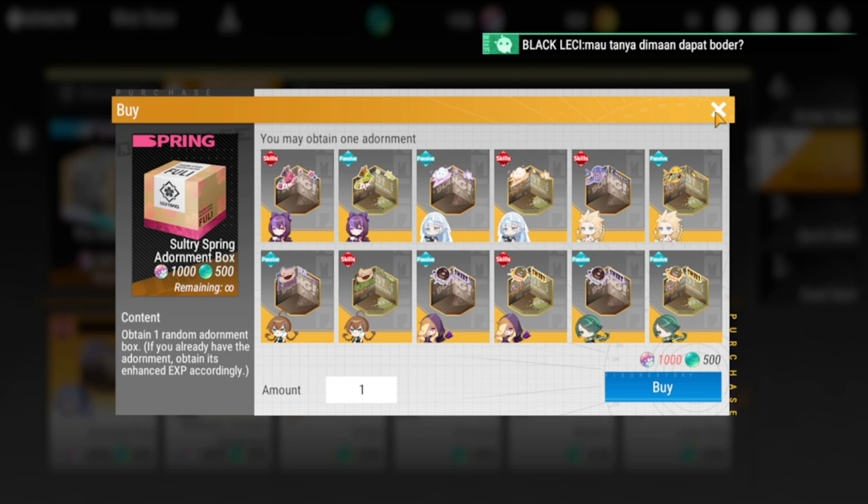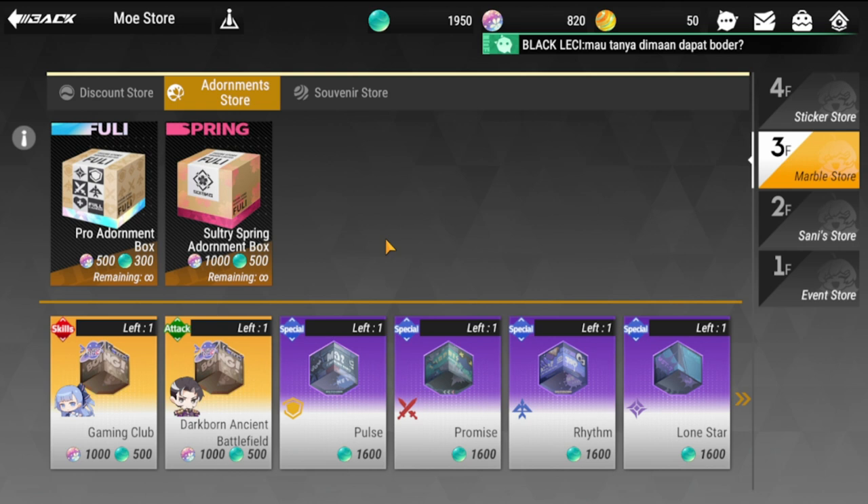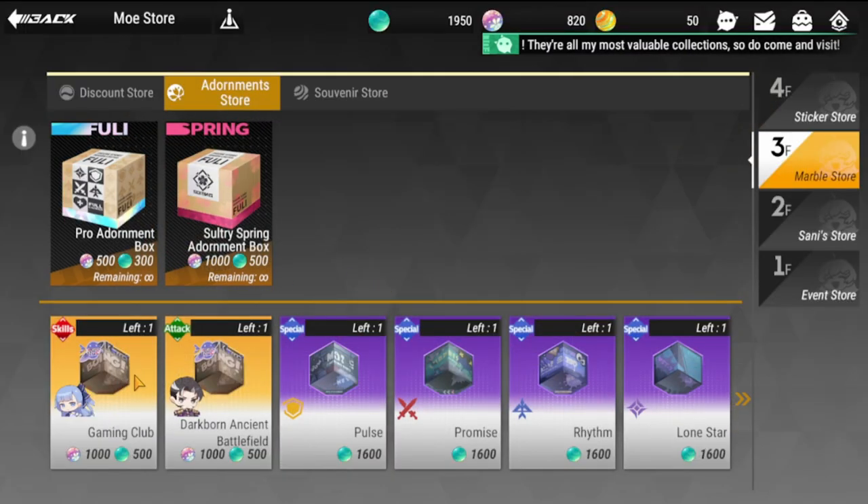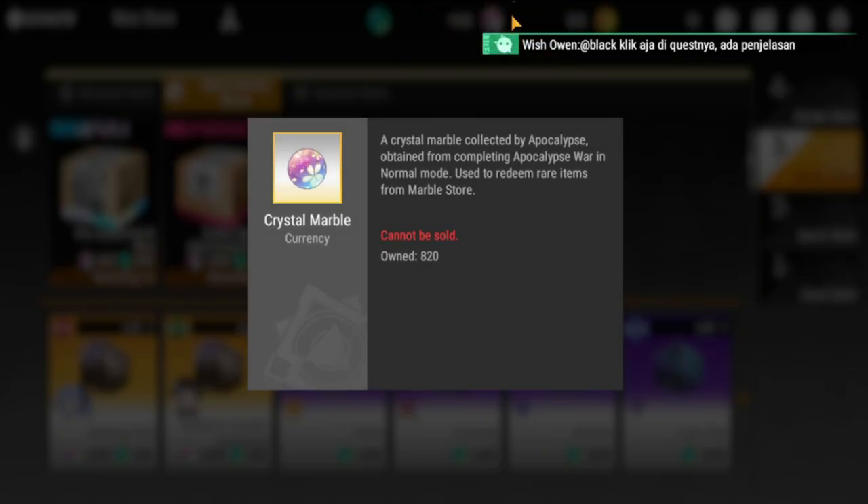More adornments for other figures will likely be added in the future. For now, if you're planning to buy, prioritize Ayane's adornment first unless you have other priorities. If you're using Ayane, buy hers — I'm not sure if it's limited or will remain in the store going forward. Adornments are end-game equipment and the crystal marble currency is rare, so choose wisely.